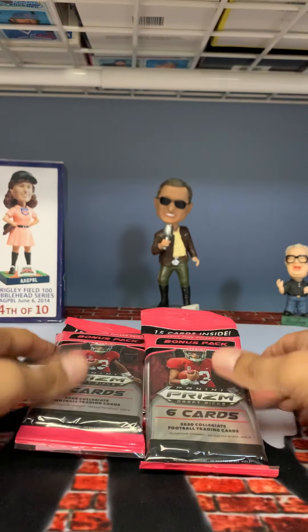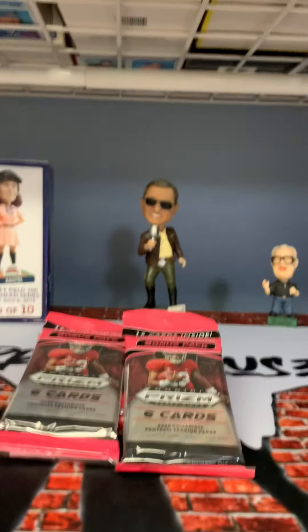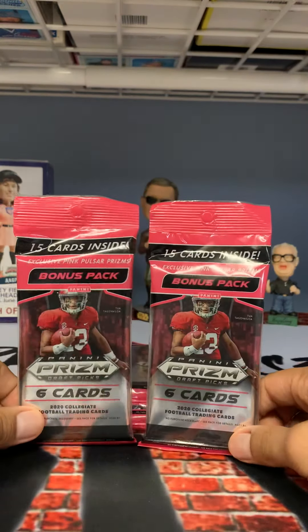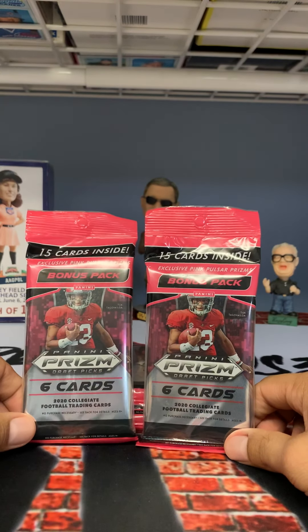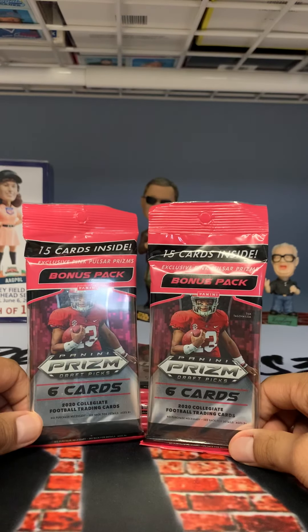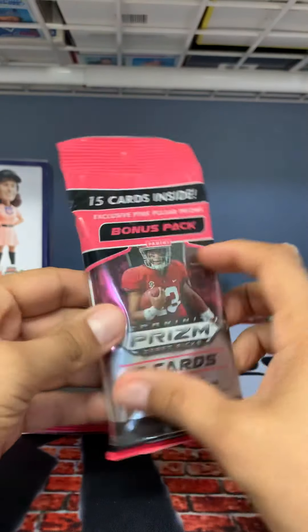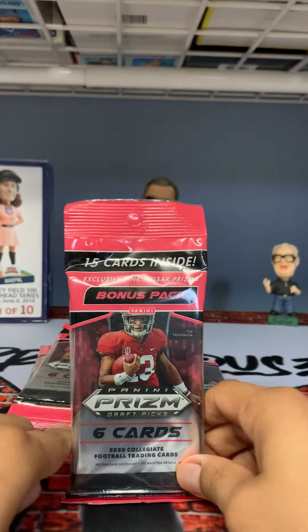Hello again there people, this is yours truly Joe — Break Pull Load Repeat slash Brick House Collectibles. I was forced to go to the store today to buy some necessities and of course I had to check the card rack. Since there's nothing else to do, I told myself I'd buy some packs of Prizm Football and see who I can get. These are 12 bucks a pack and I bought six of them — see, I do math.